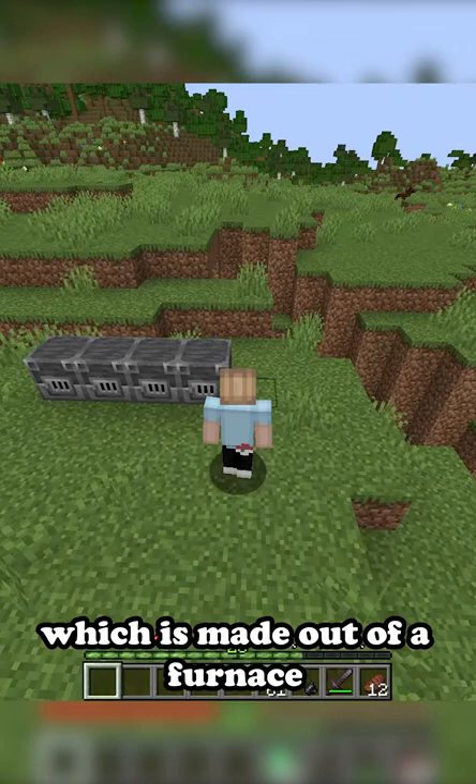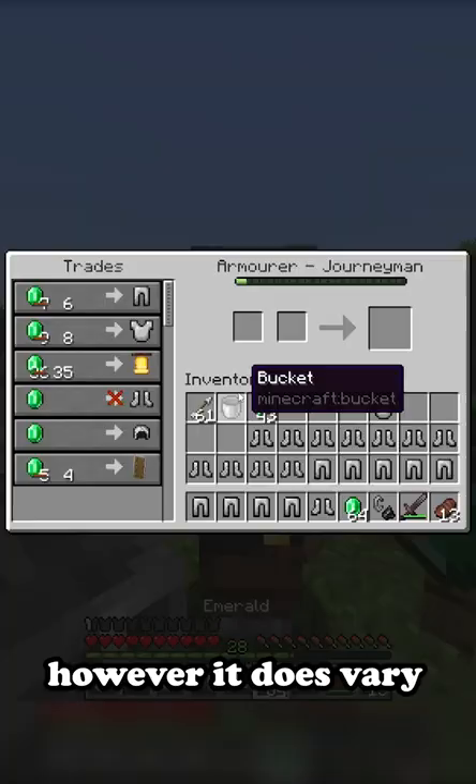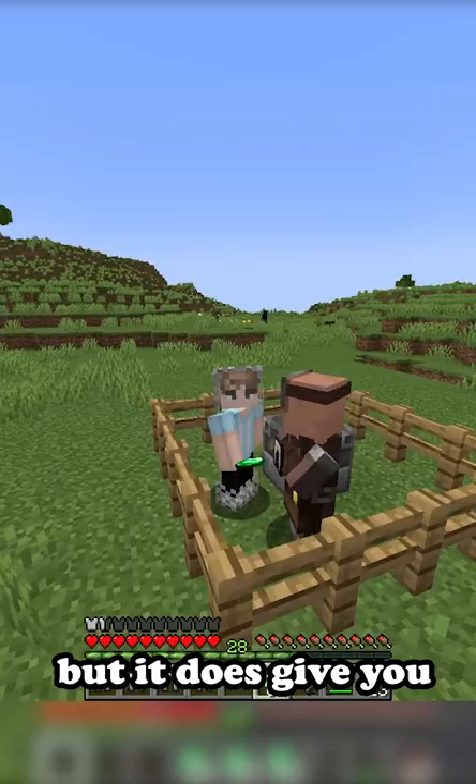Once you find a villager and give it the blast furnace, it'll become an armorer, and after a few trades it will give you the chainmail armor — it does vary, but it gives you all the armor variants. However, chainmail armor isn't always guaranteed, so you might have to go through a few villagers to get the full set of armor, and hopefully that'll clear the misconception.